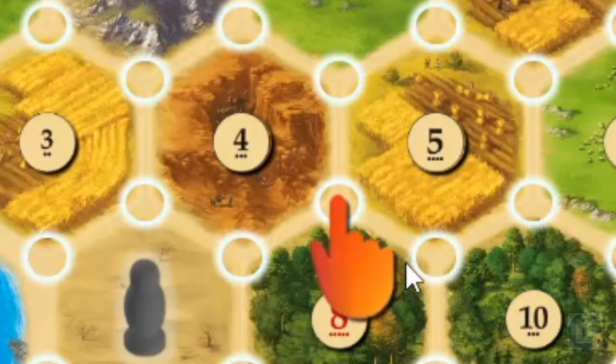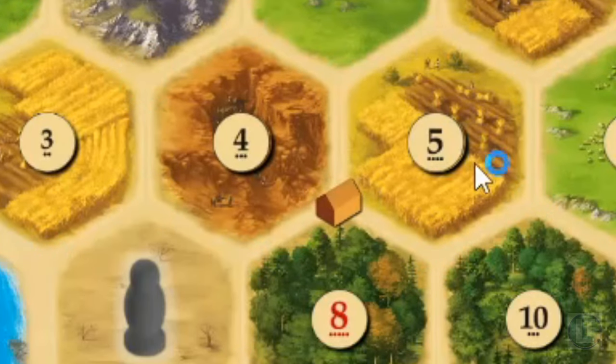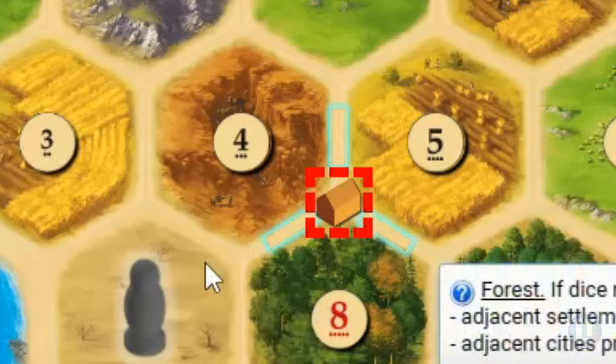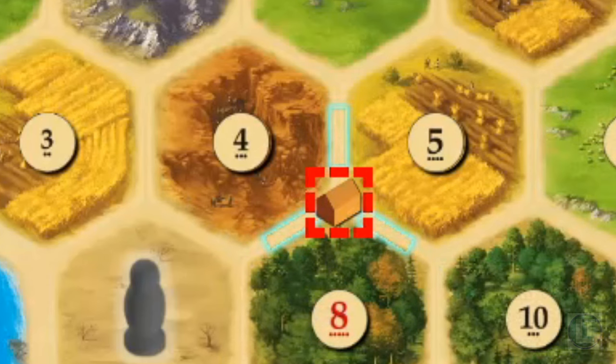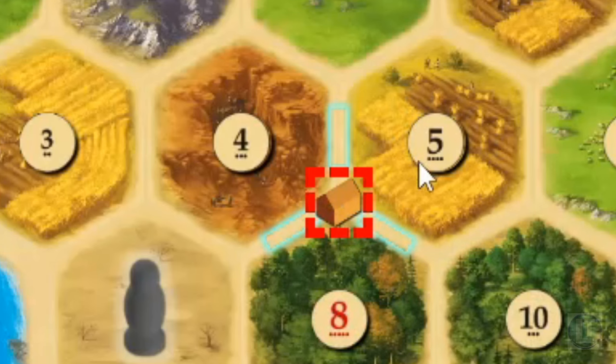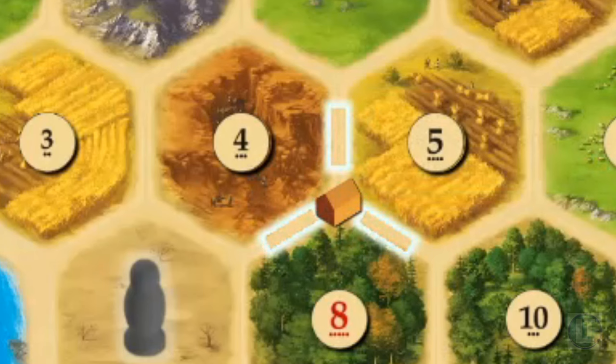The first thing to do is place a settlement at the beginning of the game. You place a settlement and a road. We're going to place right on that 8, and the 4 and 5 are not bad either. That gives us lumber whenever 8 is rolled, grain whenever 5 is rolled, and brick whenever 4 is rolled — pretty good coverage.